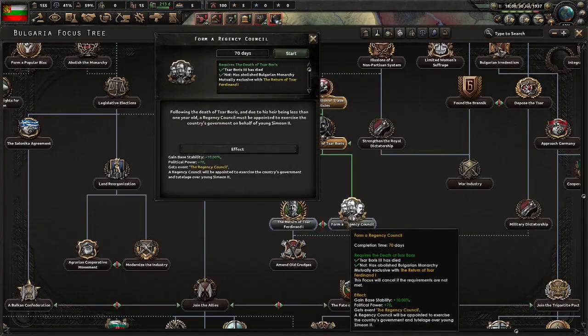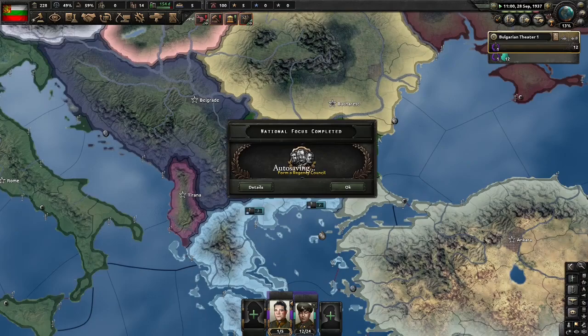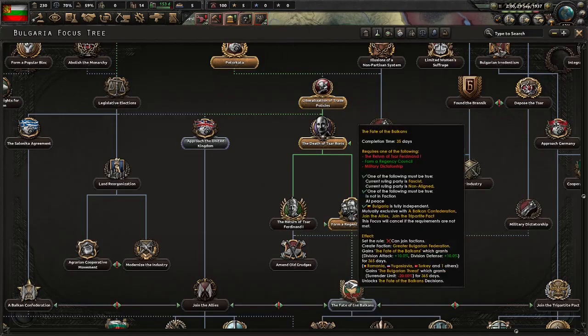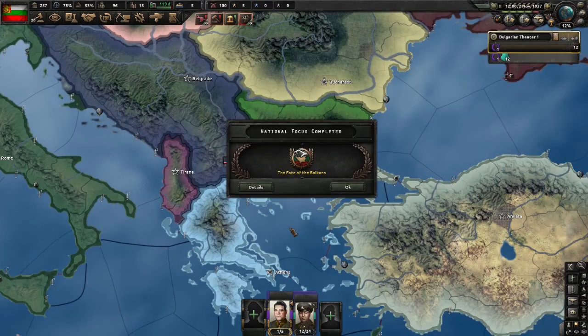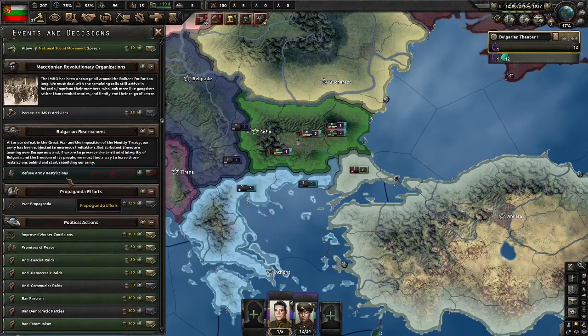Now we'll form a Regency Council. You could do the return of Tsar Ferdinand, but I see no reason to do so. We're forming our Regency Council now - the only sensible option, in my opinion, is the independent government. And now we can do the fate of the Balkans. With fate of the Balkans done, there are some things we need to do absolutely immediately. One is to refuse army restrictions - don't worry, the UK won't do anything about them. Additionally, we are immediately going to send an ultimatum to Yugoslavia.